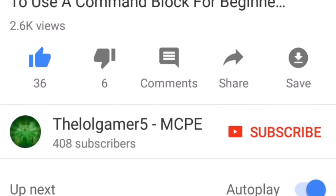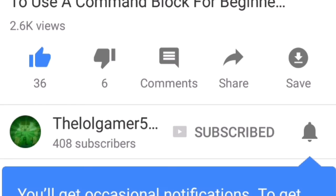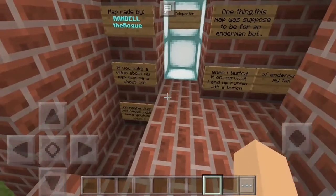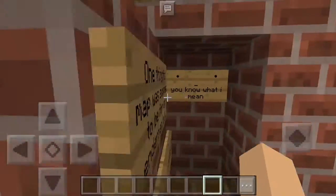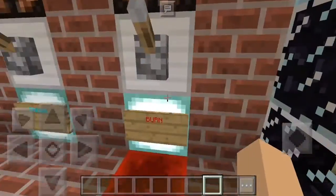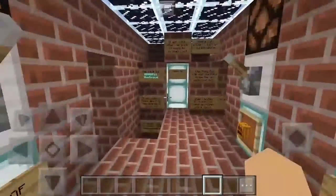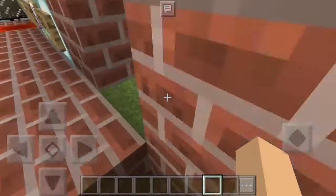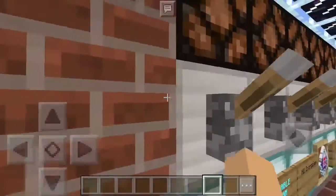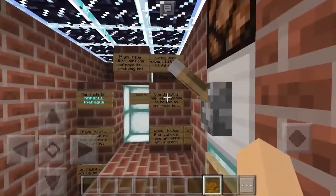If you enjoy this video make sure to drop a like, and if you're new make sure to subscribe and turn on that bell so you can be notified when I upload. Hello everyone, welcome back — we are back with another video with Hello World Gamer. Today I am back with another Minecraft production video. I'm going to be showing you guys a map called Ways to Kill a Zombie.